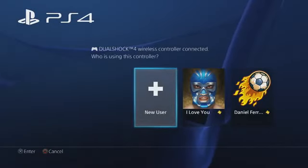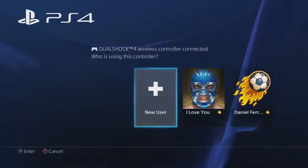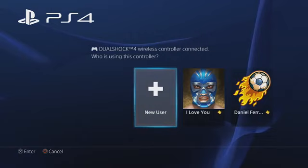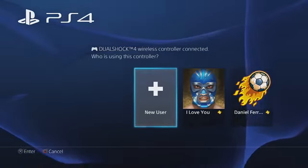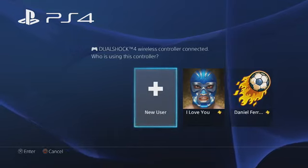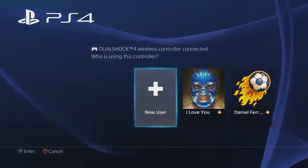Welcome to Tips with Splits. We're going to make a PS4 account. Keep in mind this account can also work with your PS3, PS Vita, and all that. So what we want to do here is go to New User.